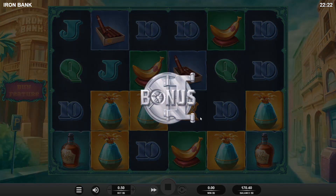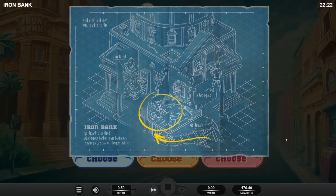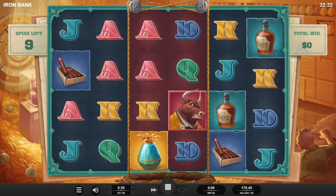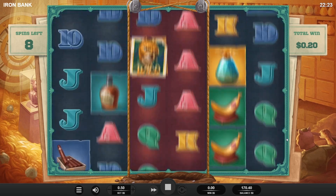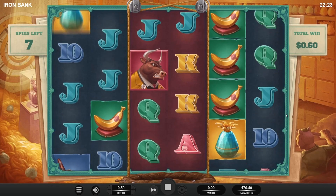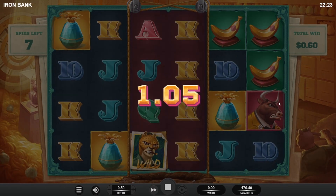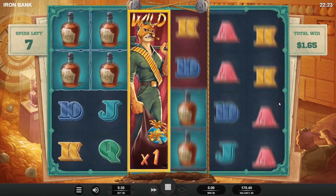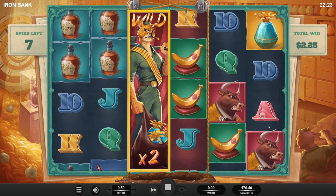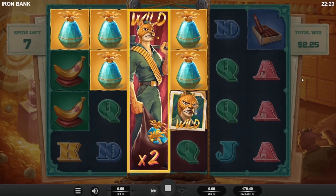On to the $50 expanding wilds buy — we got 10 free spins. This one's the most volatile but hopefully it can pay. We're getting hits but we need a wild. Nice — already paid more than the second bonus. It's a hit, we just need the second wild now. We got a 2x, and we got the second wild — come on, please don't let this flop.